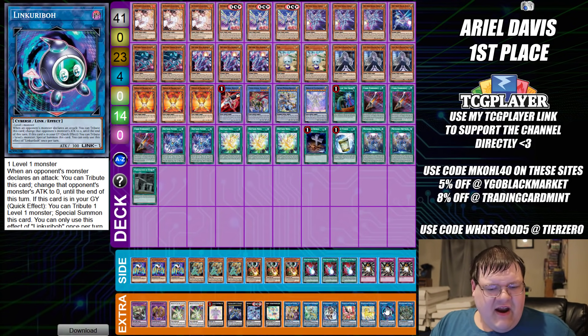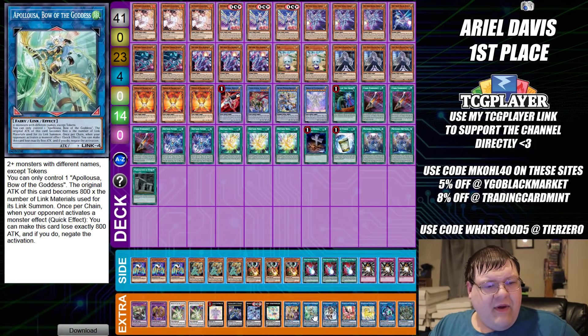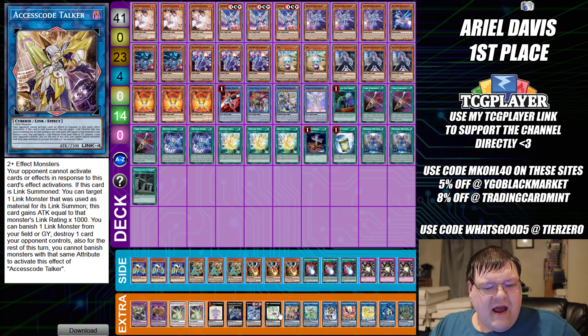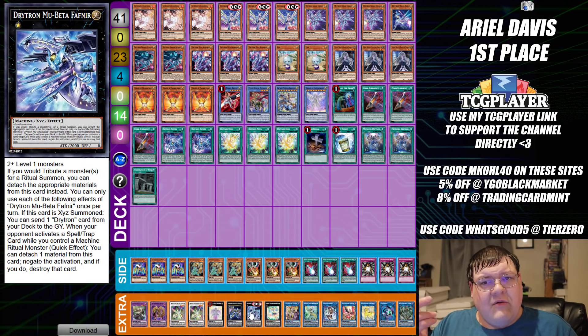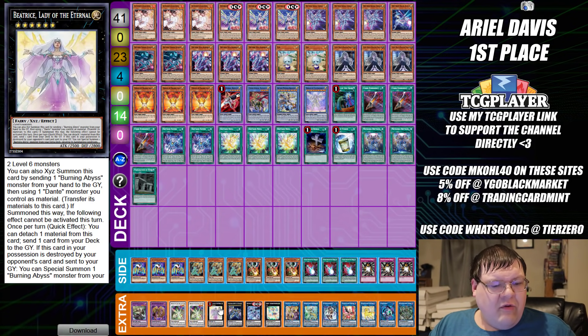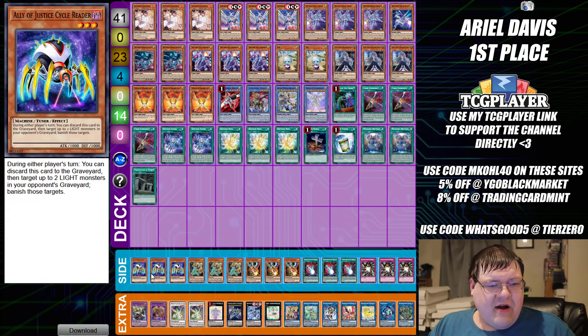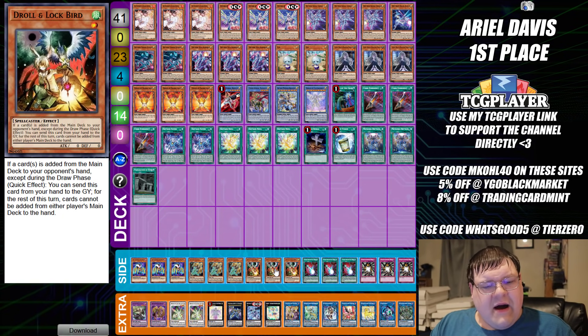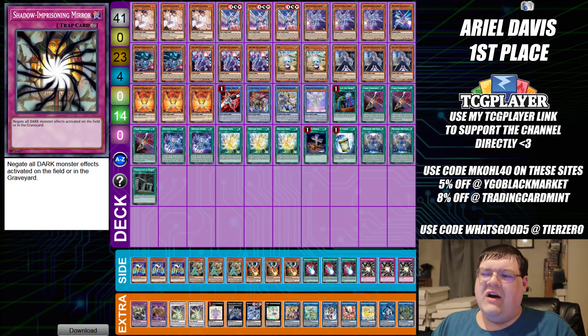We also have triple copies of Knightmare Gryce — Anima, one Linkuriboh, one Unicorn, one Phoenix, one IP Masquerena, one Apollousa, one Access Code Talker, one Assembled Nightingale, one Mereologic Aggregator, one Zeus, one Beatrice, two copies of Herald, one Millennium Eyes Restrict, and one Anintorius. Side deck: triple Cycle Reader, triple Lancer, triple Droll and Lock Bird, triple Prohibition, and triple Shadow Imprisoning Mirror. That wraps up the first Drytron list.